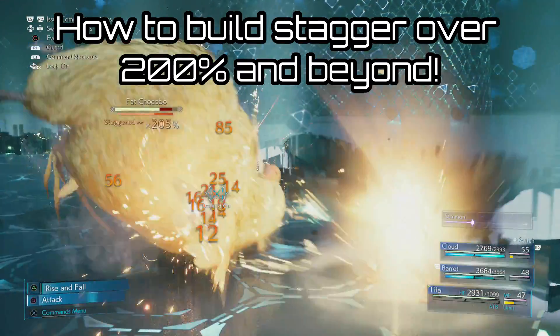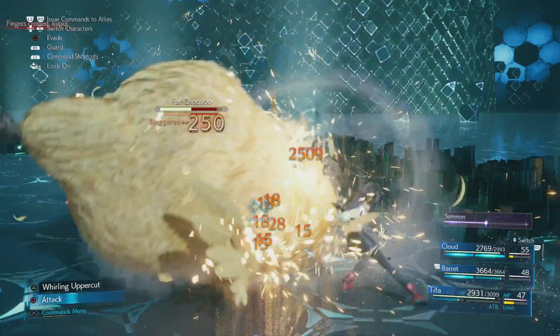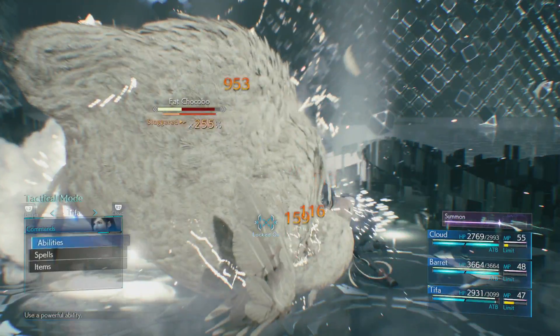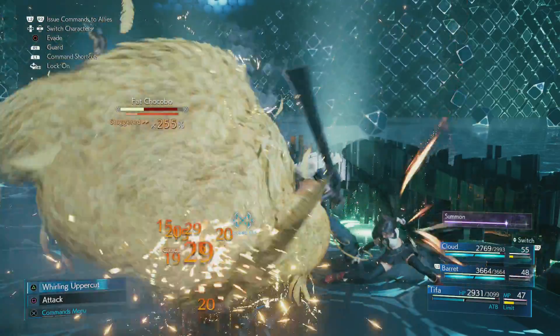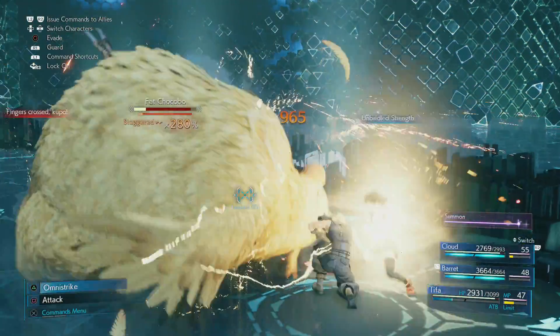G'day, LemonEatingCow here and today I am back with another Final Fantasy 7 Remake guide. This time I'm going to be showing you how to increase the stagger damage bonus up over 200% — and in fact up over 300%, or maybe even more if you're quite good at this technique.